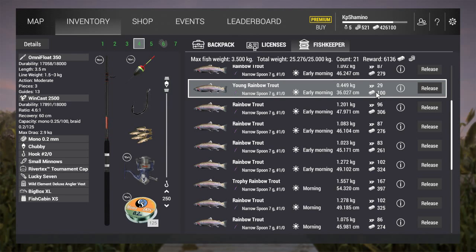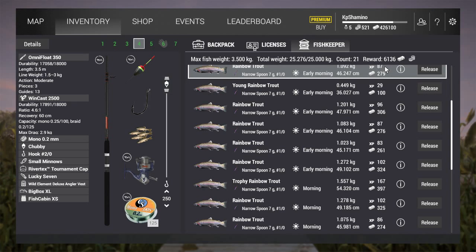Premium gives 50% more experience and 50% more currency. That means if you don't have premium, you're going to get around 4k when your net is full. Because 50% of 4k is 2k, that brings it to 6k with premium.